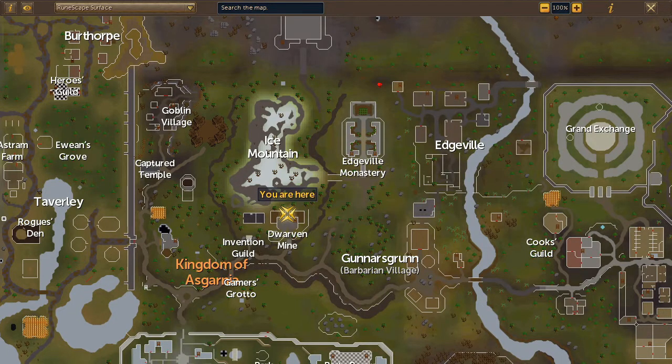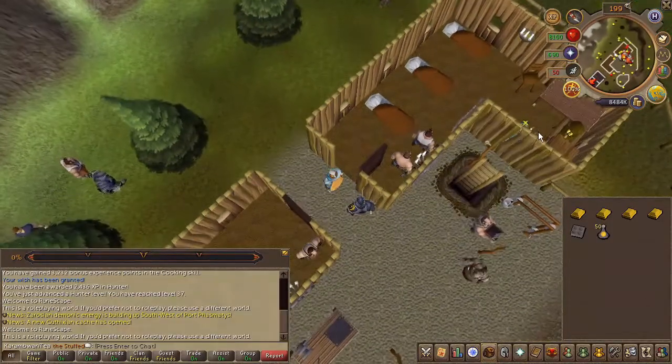Next, head to the area located here on the map. Speak to Rolad in the eastern building.